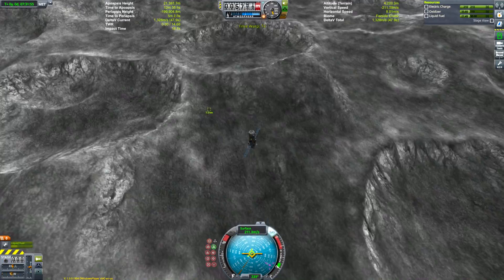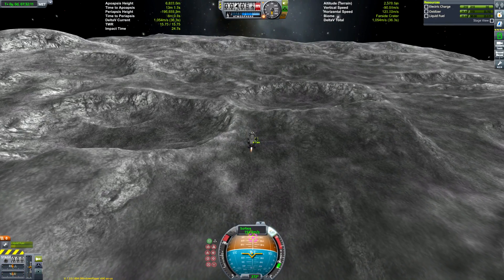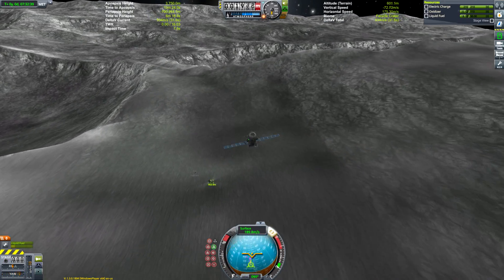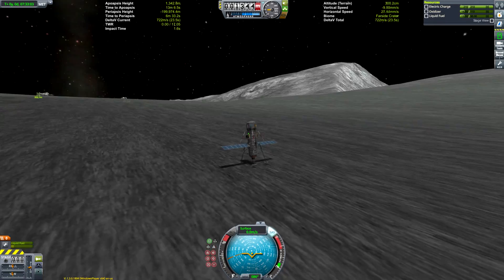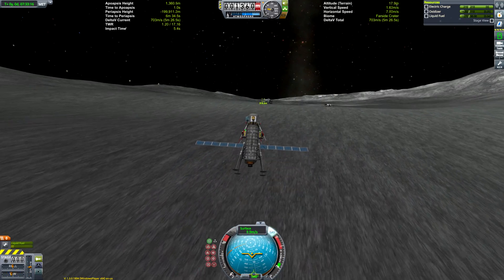Here we are landing on the Mun — nearly got to the Mun Rover in one go, but undershot slightly, so we have to do some skimming around. Like I mentioned earlier, we have loads and loads of delta-V in this probe because it wasn't necessarily designed exclusively for the Mun. Since it has so much extra fuel, we've basically got a lot to work with.